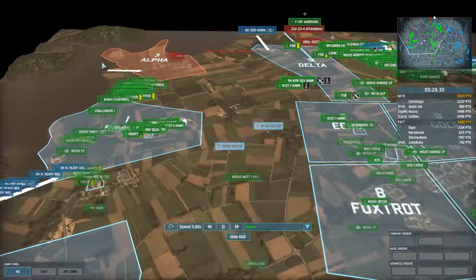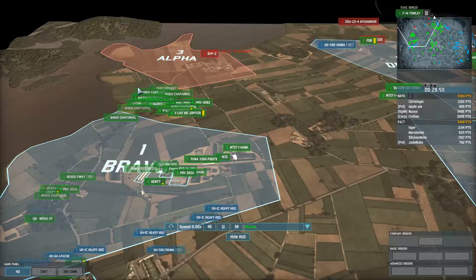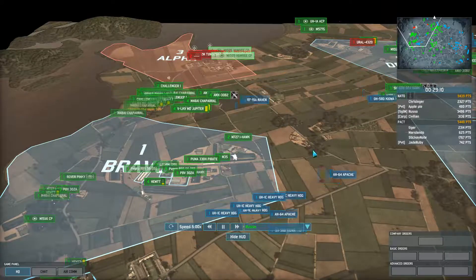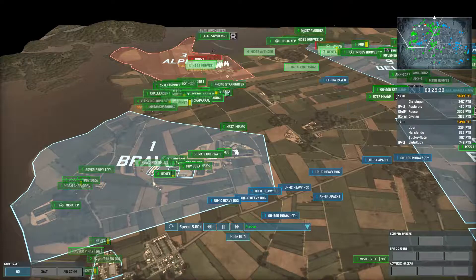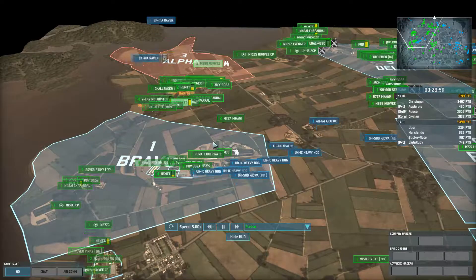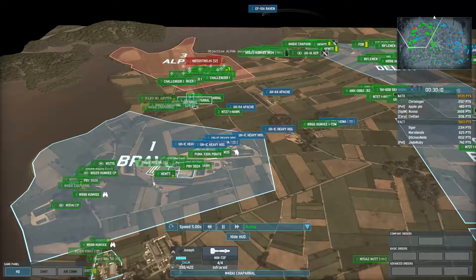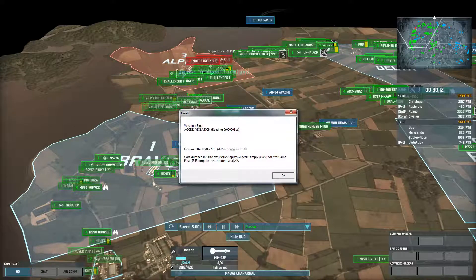My buddy on the left has been fighting this whole time to take Alpha — he really deserves to take it. So although I call the helicopters in and tell them to move forward somewhat, I actually tell them to land before they engage too much because I don't want to steal his thunder. And in fact what ends up happening is the last enemy player surrenders.